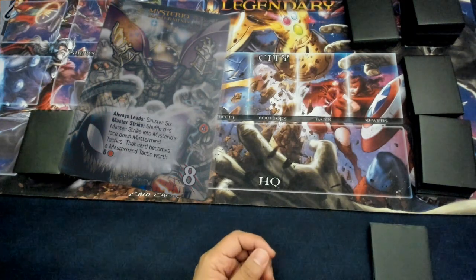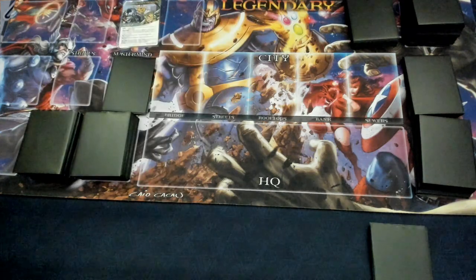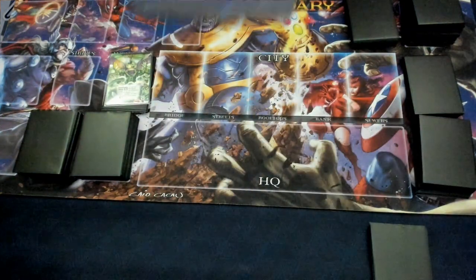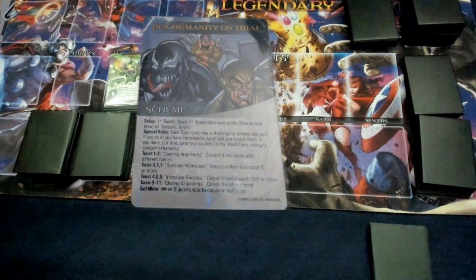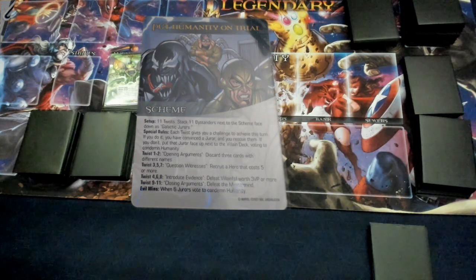You can read the card. He uses his 8 attack. His Master Strike shuffles into Mysterio's face-down Mastermind Tactics and becomes a Mastermind Tactic worth 6 victory points. We're going to be doing Humanity on Trial — 11 twists. We're going to stack 11 bystanders next to the scheme. Face down are the Galactic Jurors. Each twist gives you a challenge to achieve this turn.